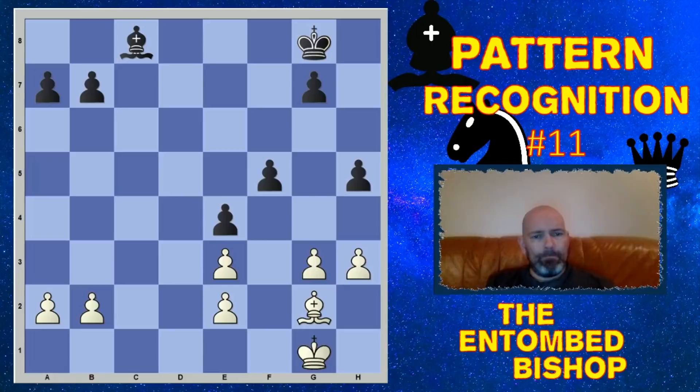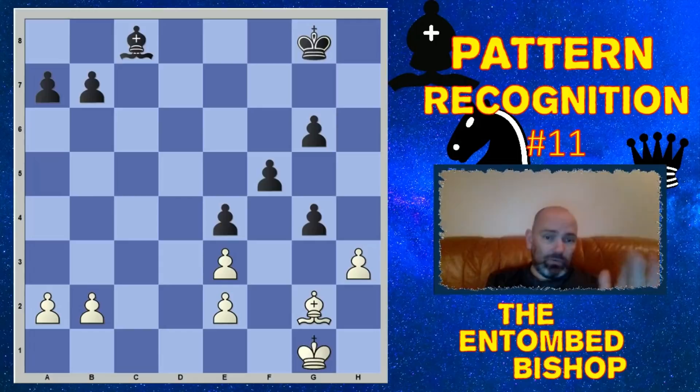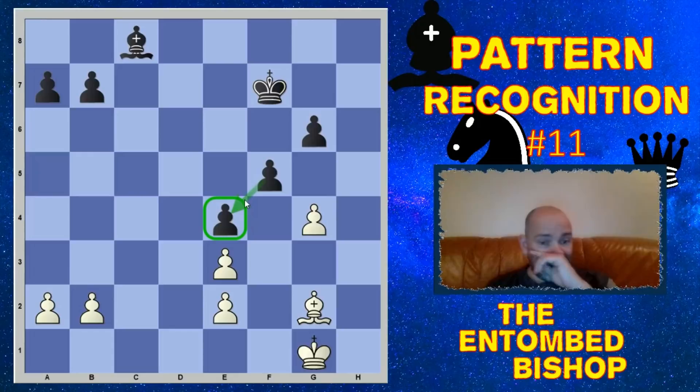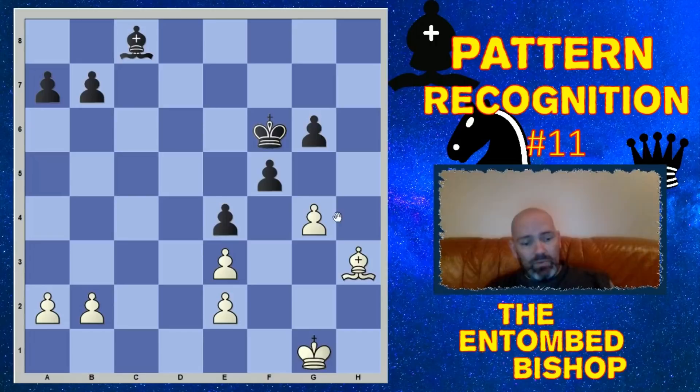What if white tries to break out with his pawns — say h3? We just fortify the pawn chain. After g4, we have a very strong response, but we can also play hxg4. The bishop is still stuck because of the pawn on f5 — that's the key to this pattern. The bishop can't get out. Maybe it tries to come to h3, but since we have the f5 pawn completely covered, there's no way for this bishop to access the h5 square of this diagonal. So it can't improve.